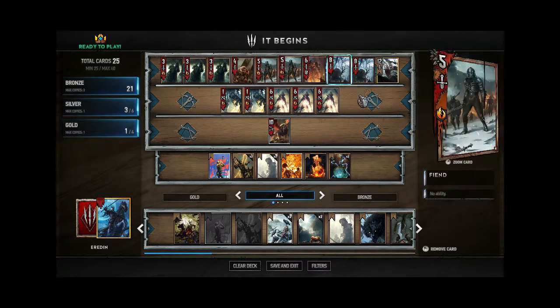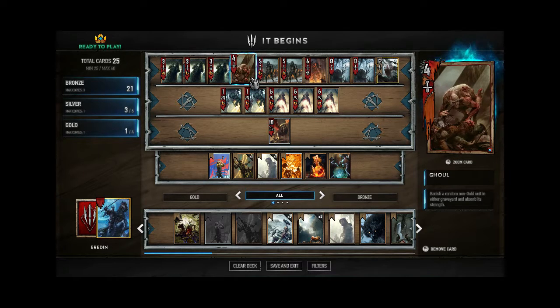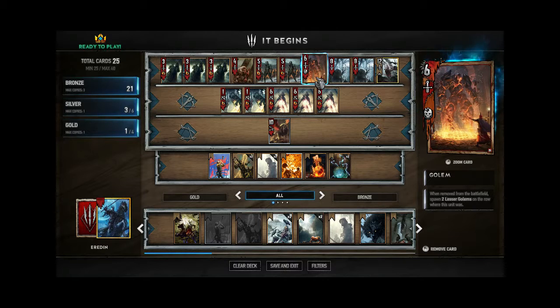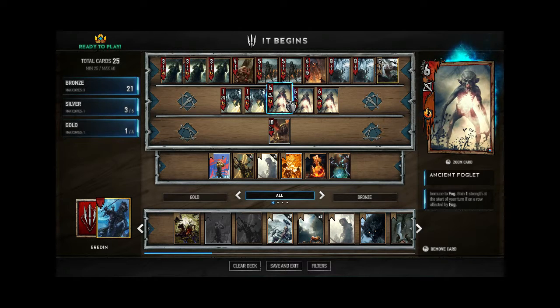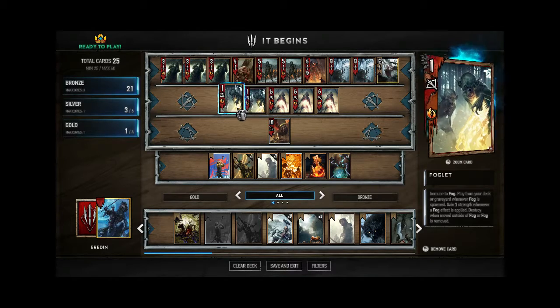It's a monster deck. I run three Wild Hunt Riders. I run this ghoul, but I'm definitely looking forward to cutting it from my deck because this card just pisses me off. I run two of these guys — I'm hoping I can get a third one in a pack, otherwise I can craft it. I have enough to craft it. This is just a placeholder for now. I run the golem. I run these two — these are all placeholders as well. Geralt, he's not the best gold — in fact he's one of the worst golds — but he's not bad. It's 12 attack that your opponent generally can't do anything about. Three foglets — thank God I finally got a third one in the pack. Three ancient foglets, two regular foglets. I'm probably going to cut these once I get more good stuff.